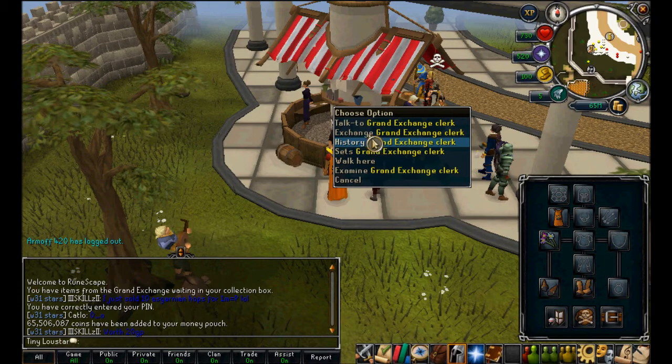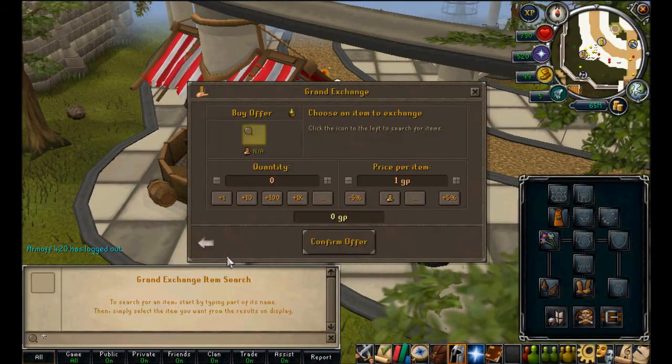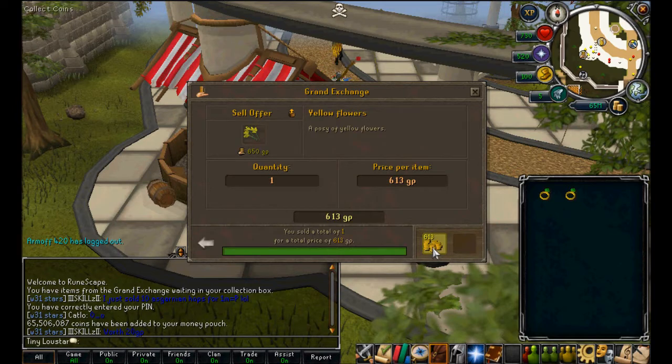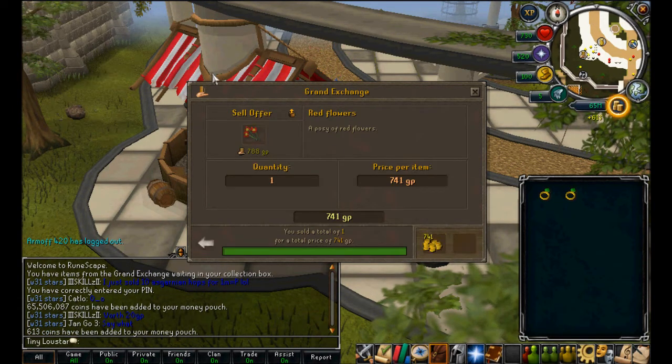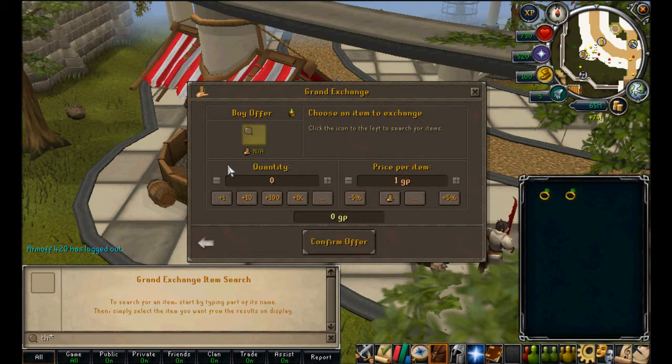My goal is to buy some pretty decent mage armor. I was seeing if I could make money from using the mithril seeds and then picking the flowers up, but it only made like 100 profit so it wasn't that good.